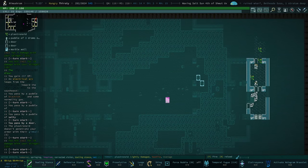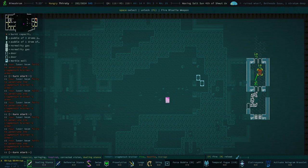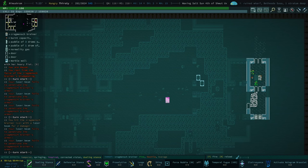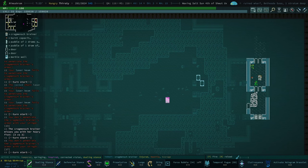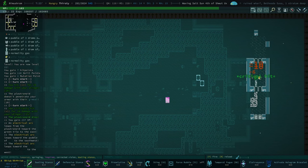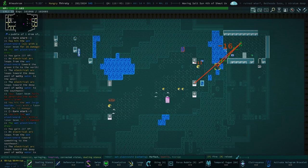We've already got some plastrinoids. Do they give us any XP? I don't think they do. They usually do but I usually come here earlier - we're only level 21. Level 22! I actually didn't know that was coming. We get 237 XP for killing a plastrinoid, so they are well worth it.